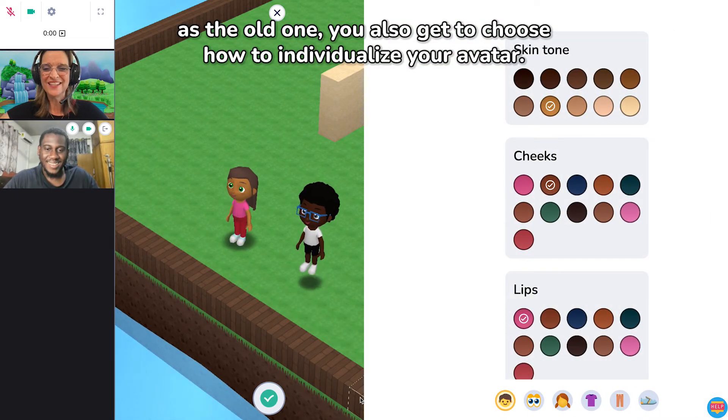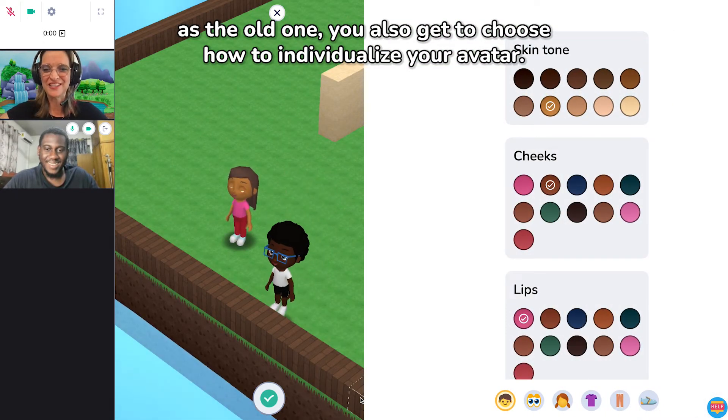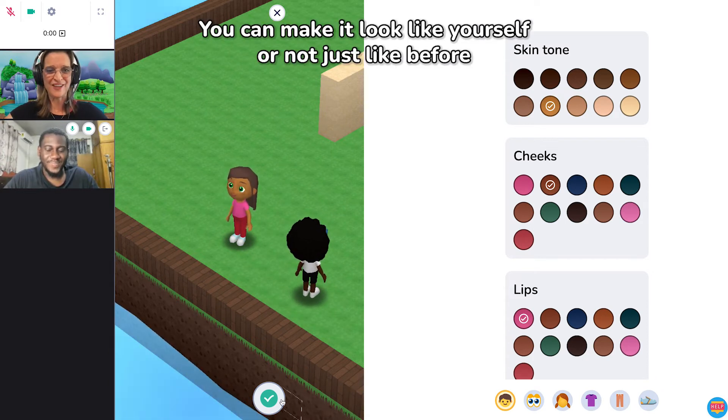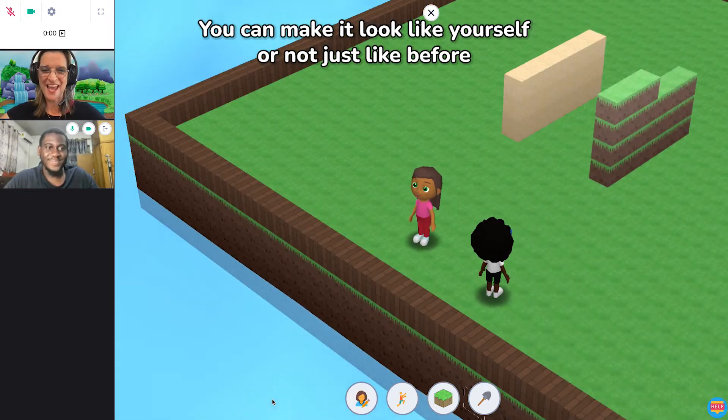As with the old version, you also get to choose how to individualize your avatar. You can make it look like yourself or not, just like before.